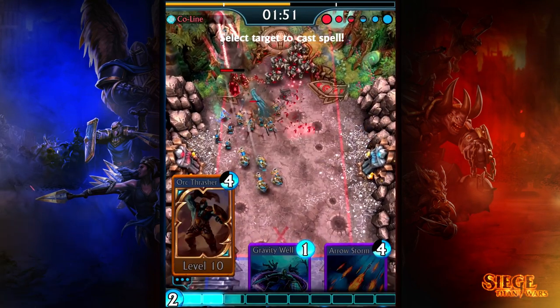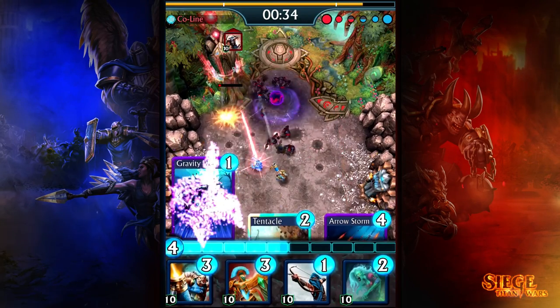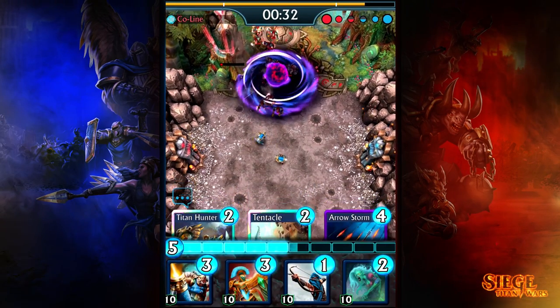Crowd Control spells like Cold Snap, Tentacle, Tidal Wave, and especially Gravity Well can help clear out large pushes.